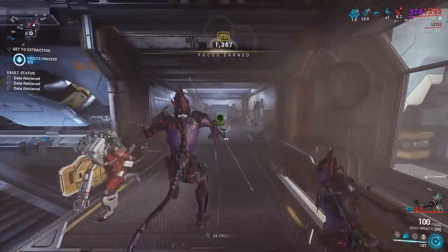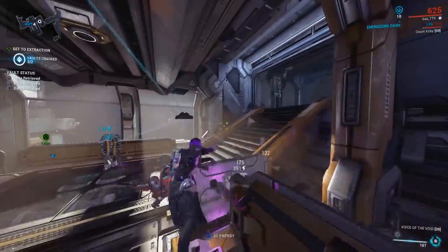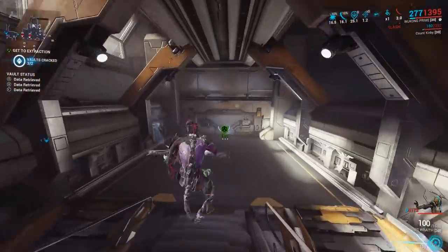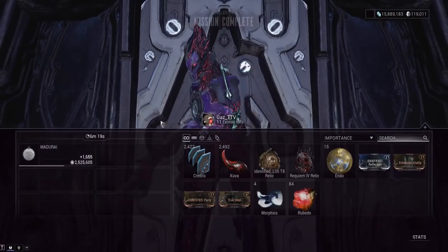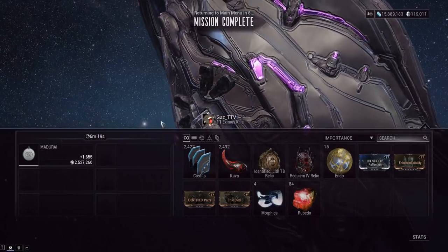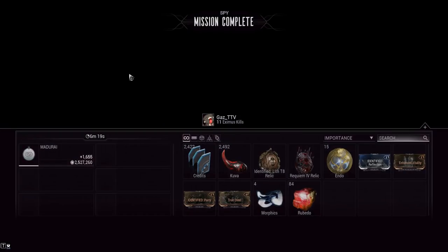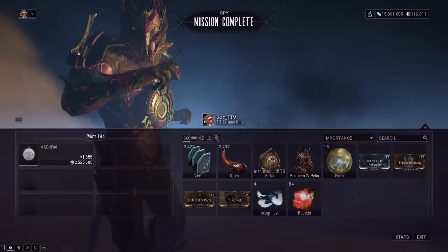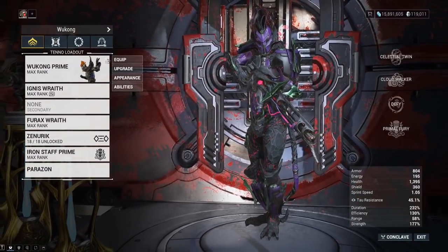To summarize the real basics: watch the braid, if the cloud is coming from the left get ready to void dash left, if it's coming from the right void dash and void melee on the right. No guns needed — you can complete the entire mission without killing a single enemy and still get as much kuva as someone who killed everything. For gear, Wukong Prime is a great frame obtainable from trade chat, and normal Wukong is available for free from your clan dojo with no fancy requirements.